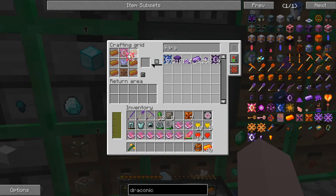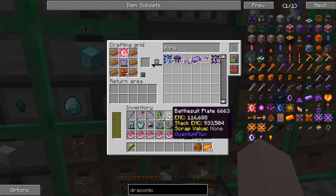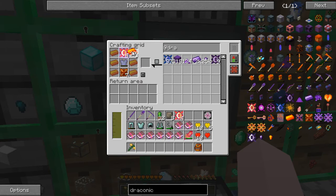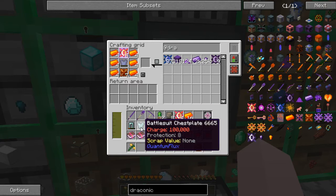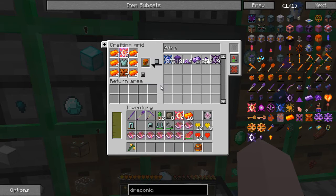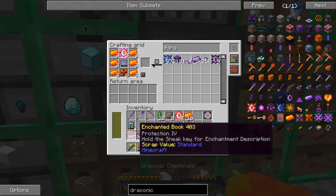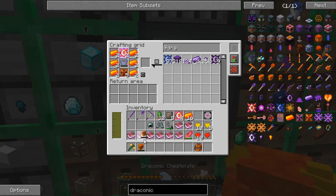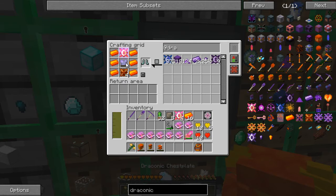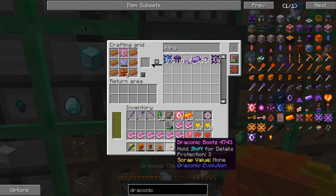So we lay it out there. We put four of them there. Notice that I haven't made the battle suit all the way up — just this far is enough. And that gets us our Draconic Armor.